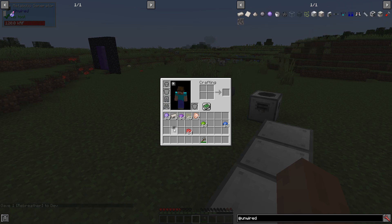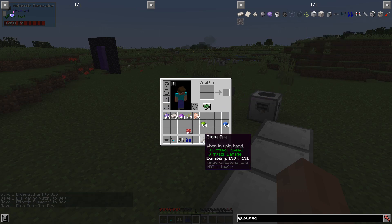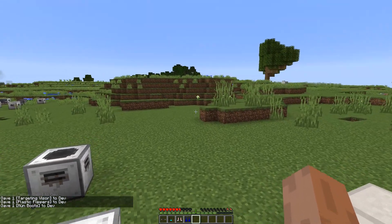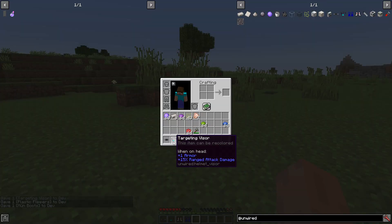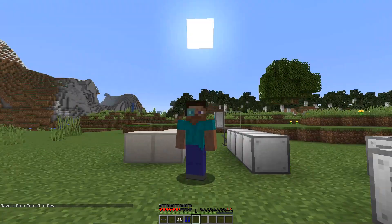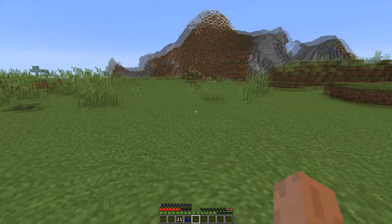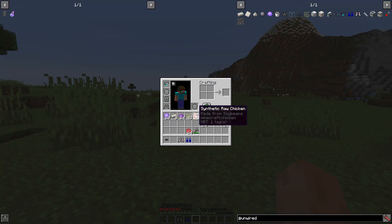That leaves us the rebreather, the targeting visor, the flippers, and the moon boots plus the biocell and nano fluid buckets — which currently do not have a use, they're a future project. The targeting visor is just a helmet — it gives a little bit of armor and a fancy look. When equipped, you gain a little bit of armor and your ranged attacks do more damage. Fairly simple.